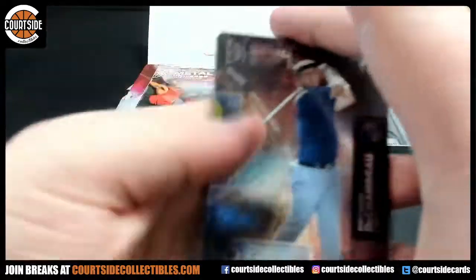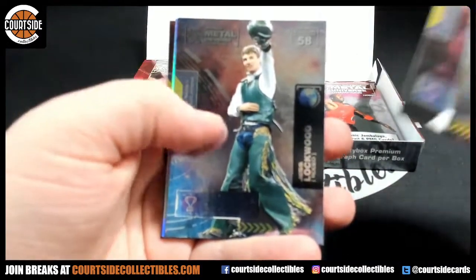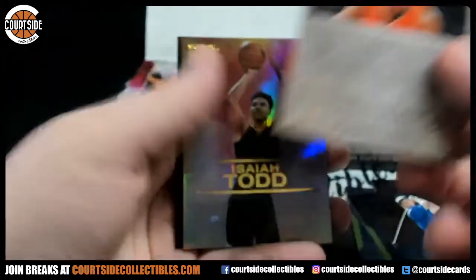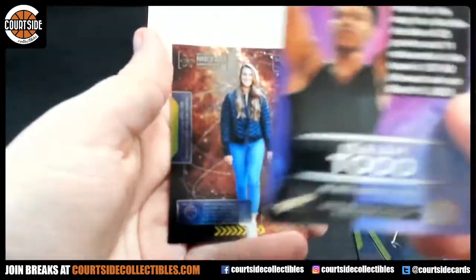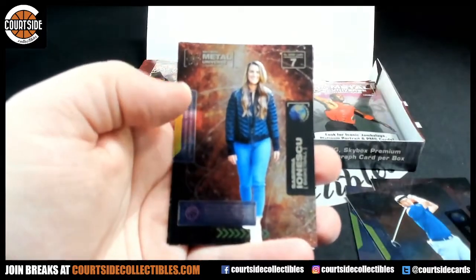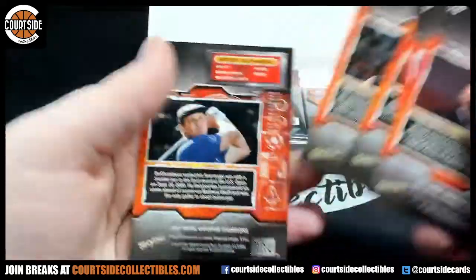All right, we got a Bryson DeChambeau, Giddy, Jess Lockwood — metalized Mojave King going to spot four. Skybox premium Isaiah Todd going to spot eight, spot eight on Isaiah Todd. Sabrina Ionescu and Ryan Whitney. Six, seven, eight, eight, and seven.